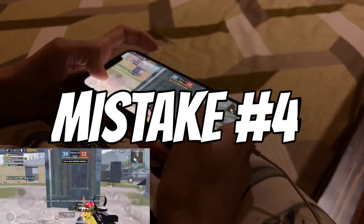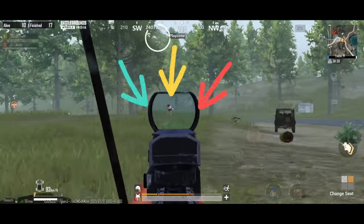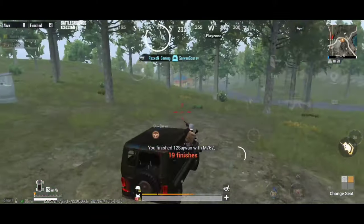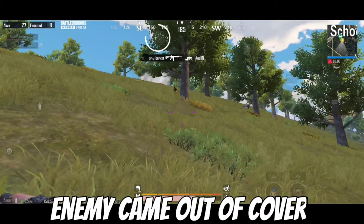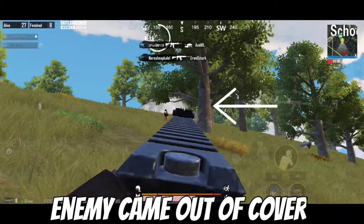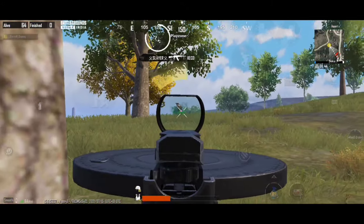Moving further towards the next mistake, mistake number four: using cover. A common mistake made by most players is that they come out of cover in order to kill the enemy. This is a really bad move and sometimes results in death, because you are leaving your protection and going into the open to kill the enemy — in these situations you will easily get knocked and finished by enemies.